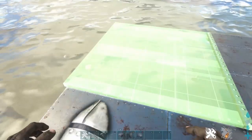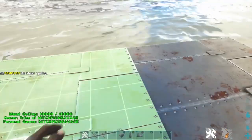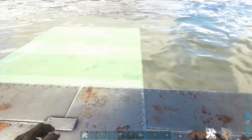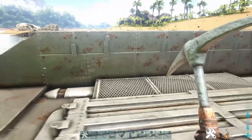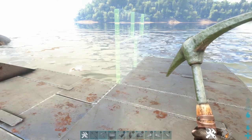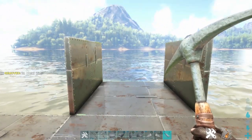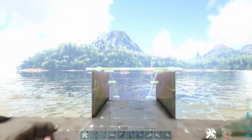Now we're gonna take four ceilings and put them on the front of the motorboat — three, and then one in the middle. Once those ceilings have been placed, on the sides of the raft you're gonna want to put down three walls and then a sloped metal wall on each side, and then we're gonna build the nose of the boat. You're gonna want to put a metal wall on both sides of the first ceiling, and then put a sloped roof on top of that.